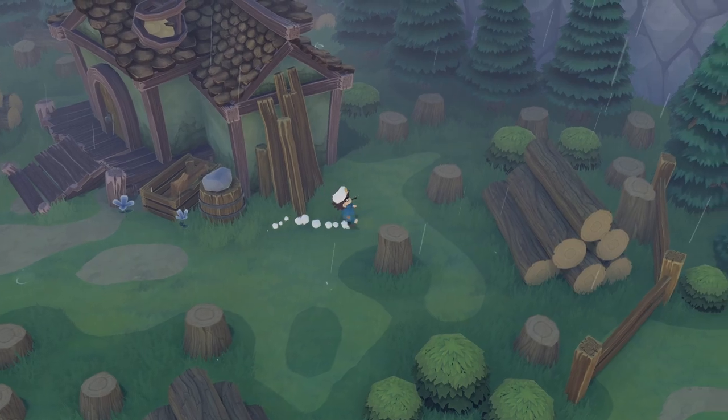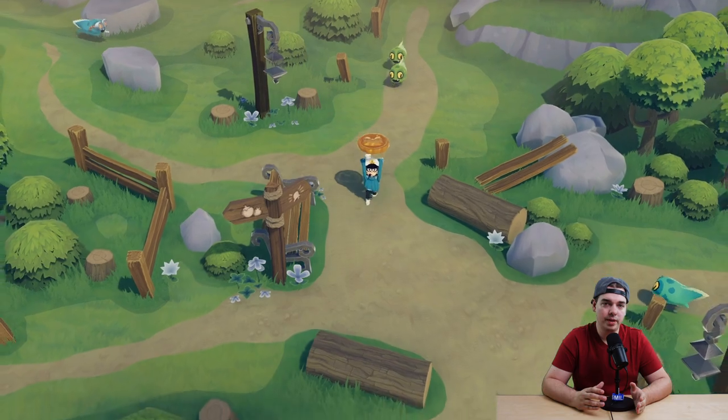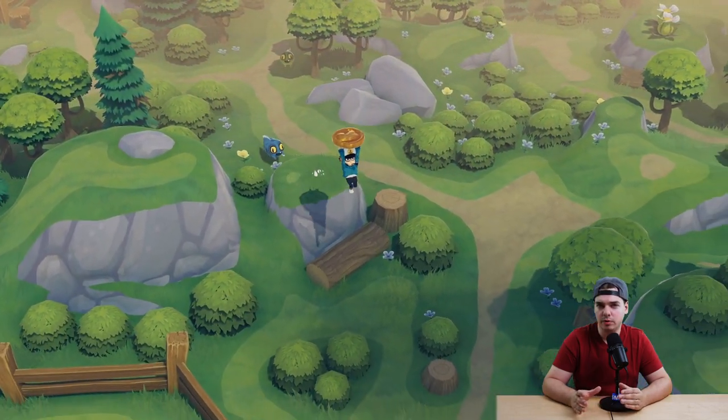The day after you give him the hammer, he will start working on the bridge to the western islands. Once the bridge has been completed, you can actually find the carpenter at the stone foundations east of the farmer's house and basically also east of your spawn point.